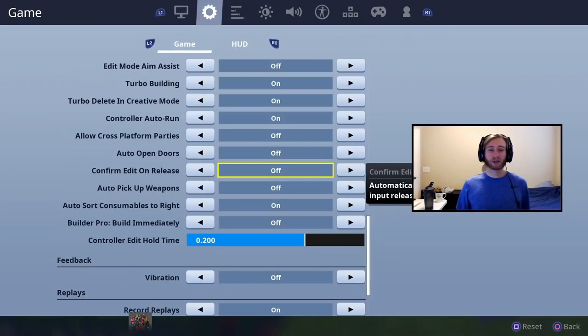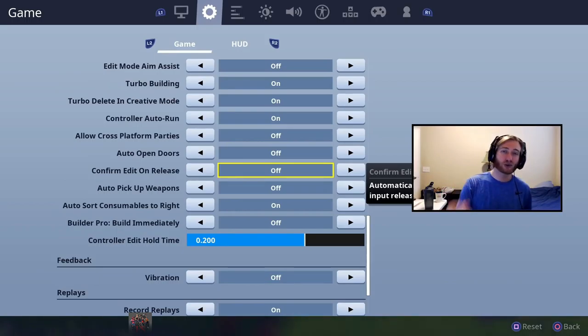Always turn Auto Open Doors off in my opinion. Confirm Edit on Release is a huge new setting that'll help you edit faster — I have a 90-second breakdown comparing the three editing styles linked above. A quicker explanation: if you use normal editing where you have the same button for editing and confirming, I highly suggest turning this on. If you use double edit binds, that can still be quicker, so keep it off. I have perfect double edit binds with no consequences, and a set for normal controllers with some trade-offs — we'll get to that.